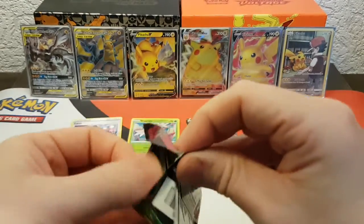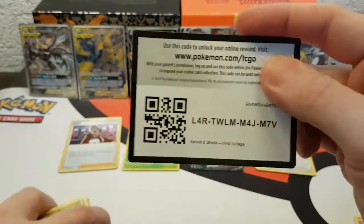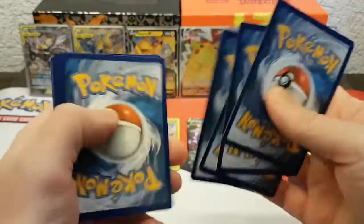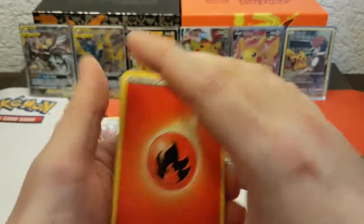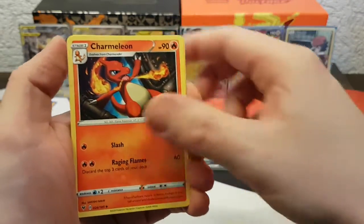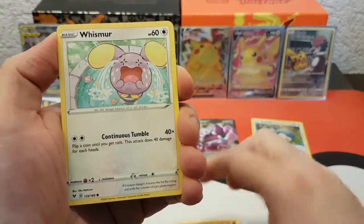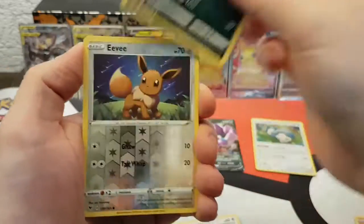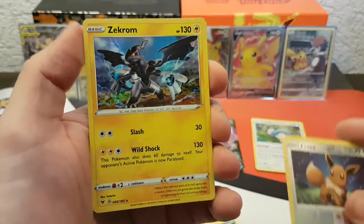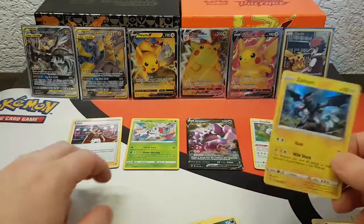Can we get that rainbow Pikachu? Pack six: Fire Energy, Dustox, Galarian Electric Charmeleon, Nincada, Voltorb, Rockruff, Lycanroc, Trubbish, an Eevee — always nice to have an Eevee — and a Zekrom holo! What is happening here?